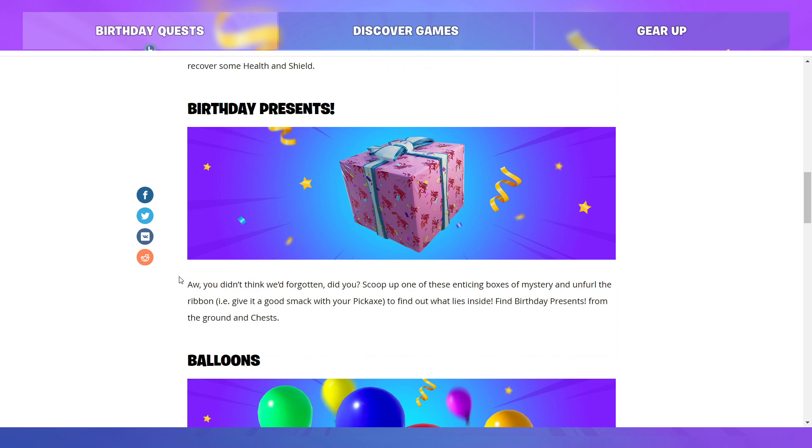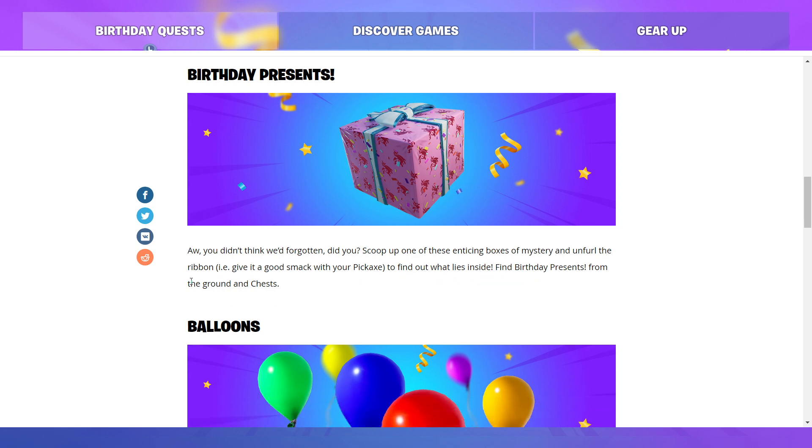Birthday Presents — you didn't think we'd forgotten, did you? Scoop up one of these enticing boxes of mystery and give it a good smack with your pickaxe to find out what lies inside. Find birthday presents from the ground and chests. They don't mention it specifically, but you can get mythic items out of the birthday presents — so make sure you're opening them.